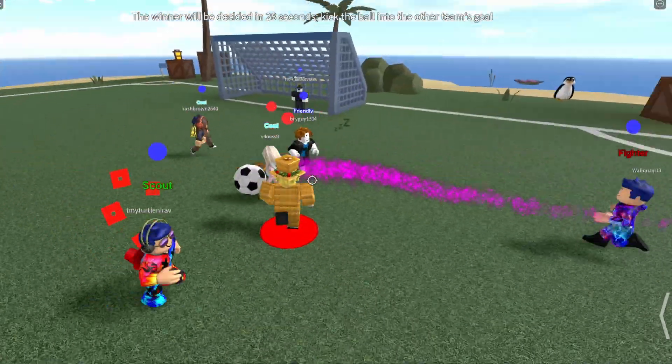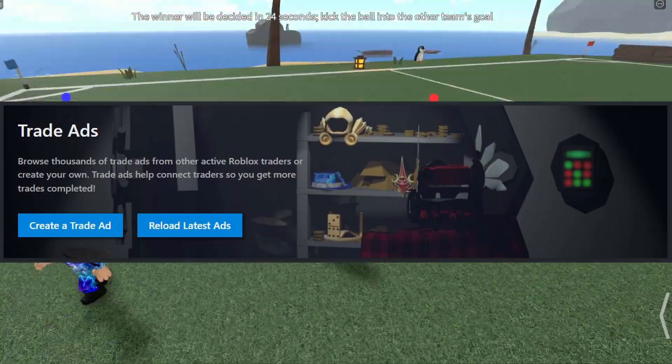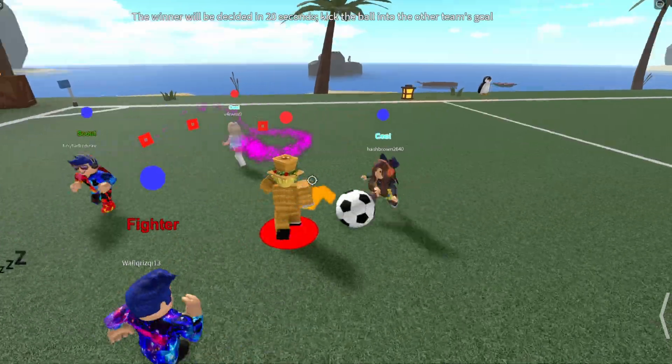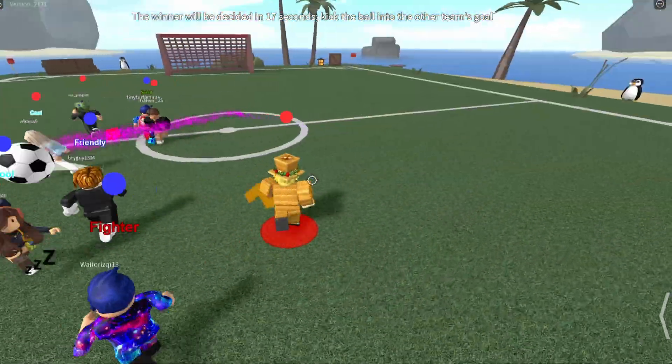A good way to find deals on your items is to look at trade ads. You can go to the Rolymon website and look at trade ads for your specific item. Sometimes you'll find a good offer, send that person a trade, and you might just get yourself a good deal.